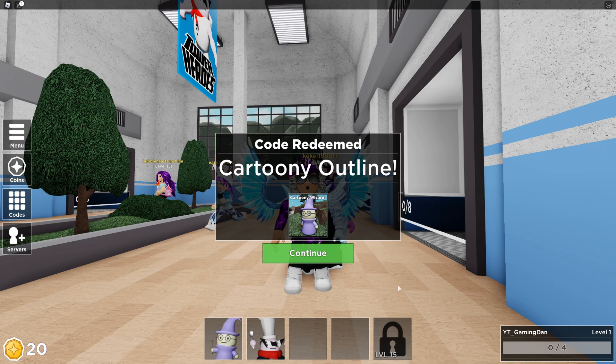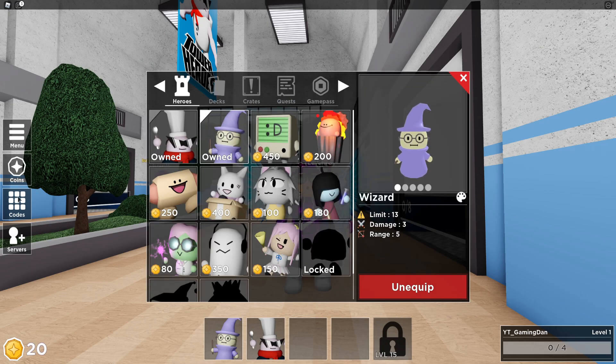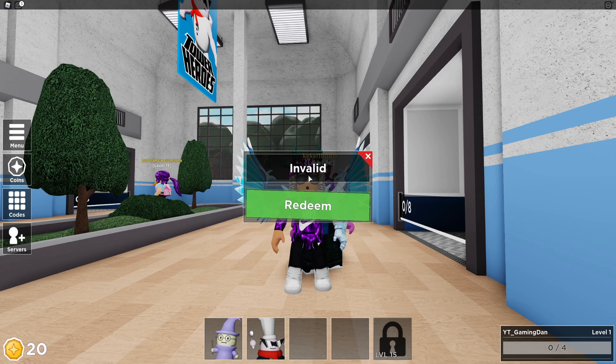Make sure to redeem CartoonWizard — that one will give you a nice cartoony outline, which is pretty cool. We also have the code 'FastFood' — let's redeem this one. I'm actually going to quickly check something on the official Tower Heroes wiki page to see if these are still working. Yeah, these are still supposed to be working. I think it's just because I've already redeemed them, so make sure to put them in if you haven't already.